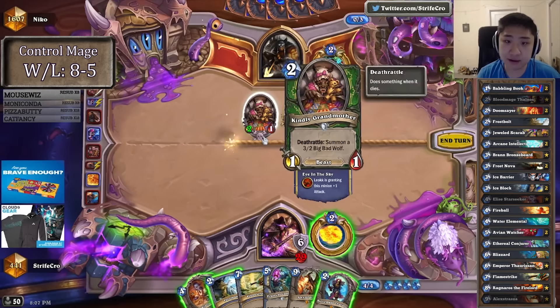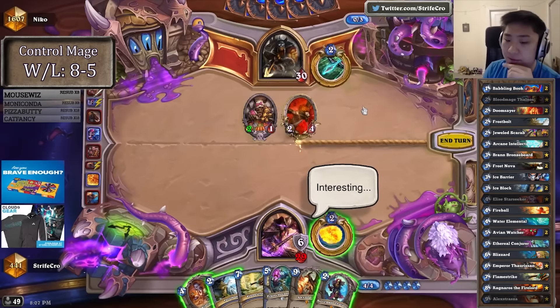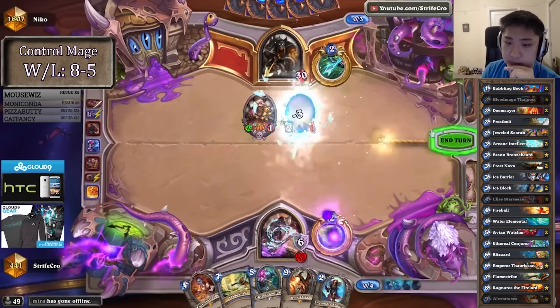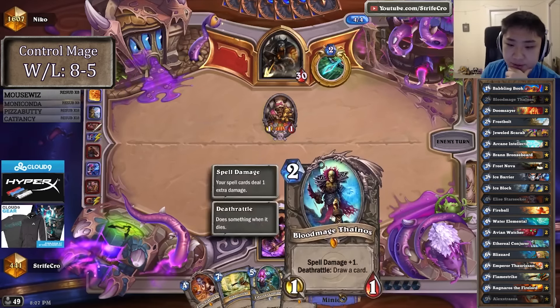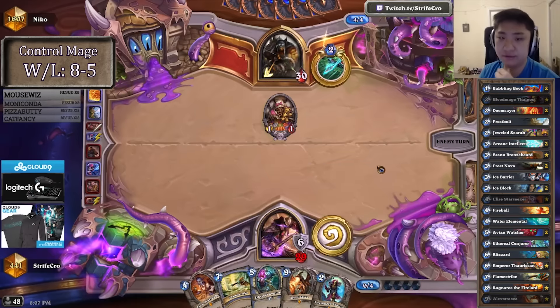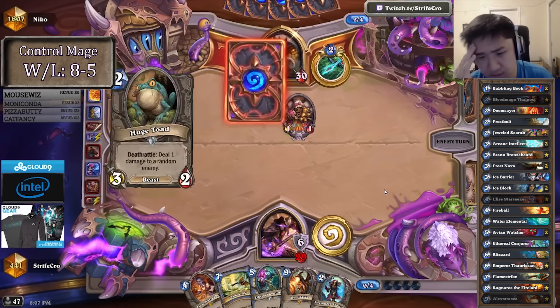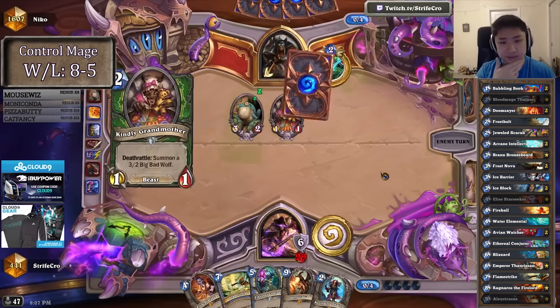The problem with Elise is he can trade this and an Eaglehorn Bow, and I don't really want Grandmother to proc at the moment since then it's doing much more damage every turn. Also if I play Bloodmage and Frostful and he trades in, I'm playing Conjurer next turn very likely, and then he has a perfect 3-2 to trade into my Conjurer. Kind of weak to Houndmaster, but I guess every move is kind of weak to Houndmaster.